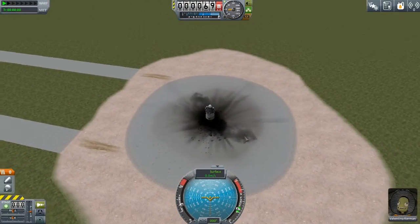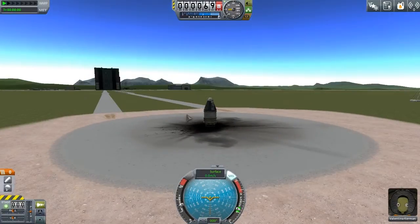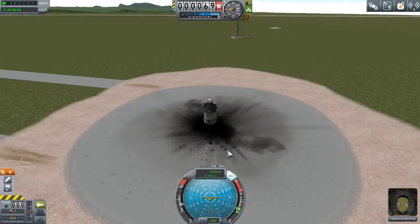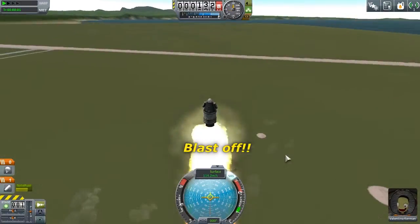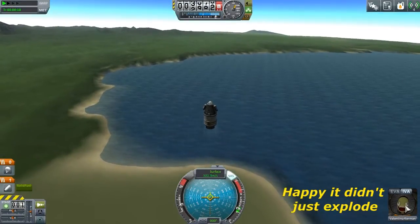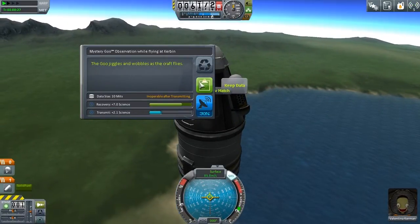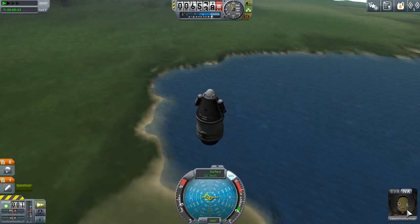Our launch pad looks more like a parking lot than an actual launch thing. Always remember, hit T which enables SAS — that's a control thing, it'll help keep you stable. And as your pilots get experience, they'll be able to do more cool things with the SAS. Beware — right now the staging is set so I hit the SRB and the parachute goes. Be sure to change that. So this time we gotta protect Valentina, because she's only got one life here. 3, 2, 1, go! Whoa! 9 Gs! 10 Gs! This is crazy! Look at her go! She's happy, she's having a really good time. We should probably do some science — crew report! Mystery goo! The goo jiggles and wobbles as the craft flies. She's so happy! Look at her smile!